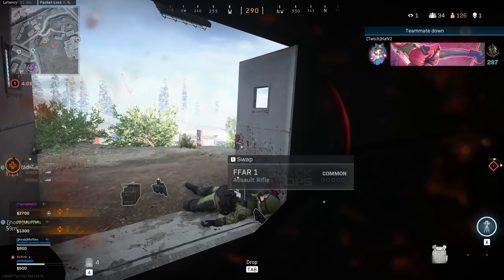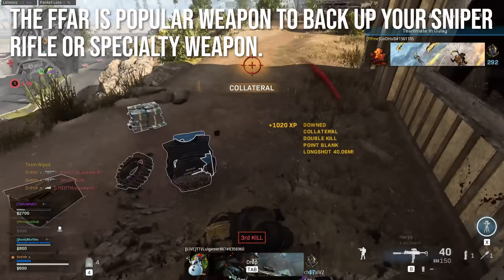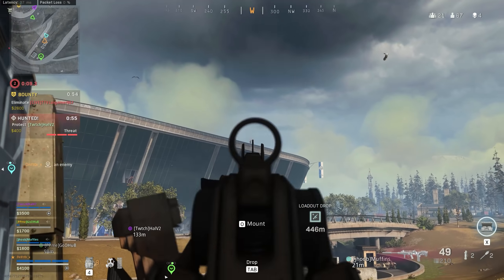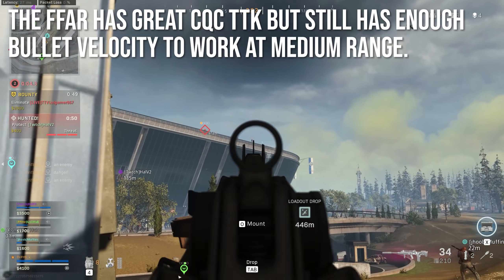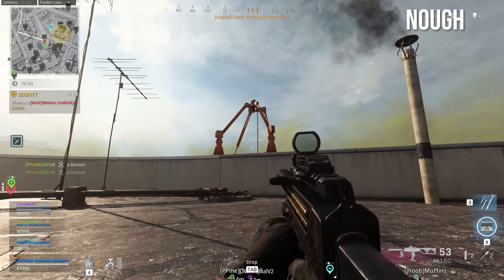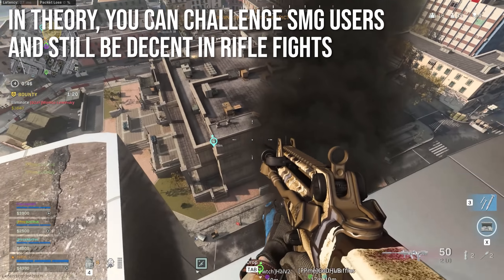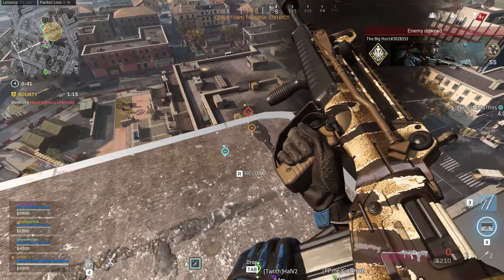Currently the FFAR is a popular weapon to back up your sniper rifle or specialty weapon — if you're running a sniper, a crossbow, a riot shield, or just something that doesn't have a whole lot of versatility. The FFAR is one of those weapons that a lot of people like to have in their back pocket because it has great close quarters combat time to kill, but still enough bullet velocity to work at medium range. In theory, you can challenge SMG users up close and still be decent in rifle fights at long ranges.